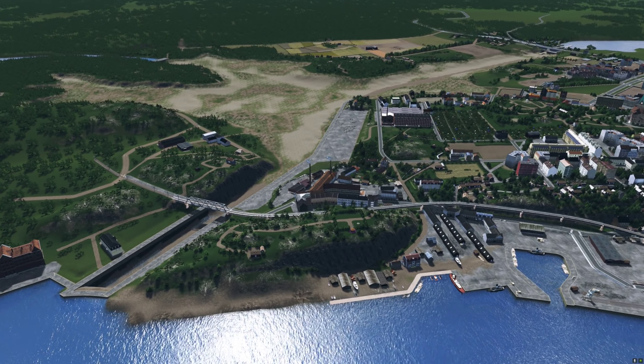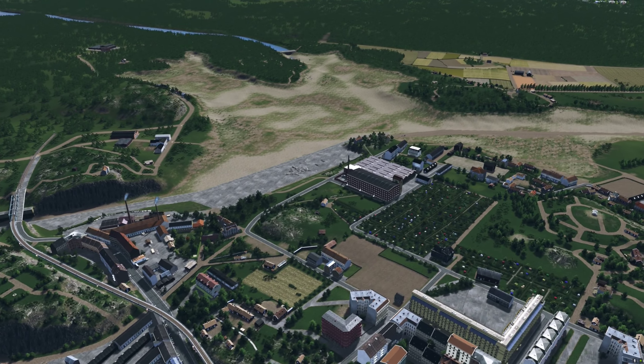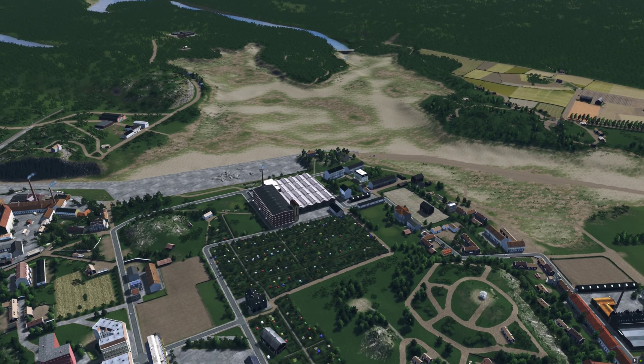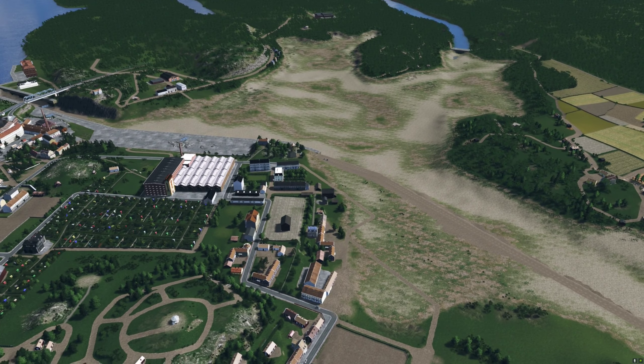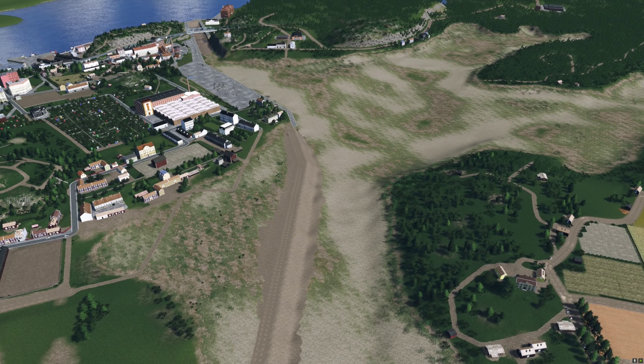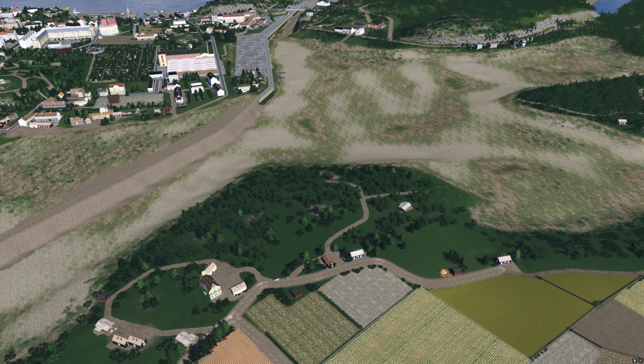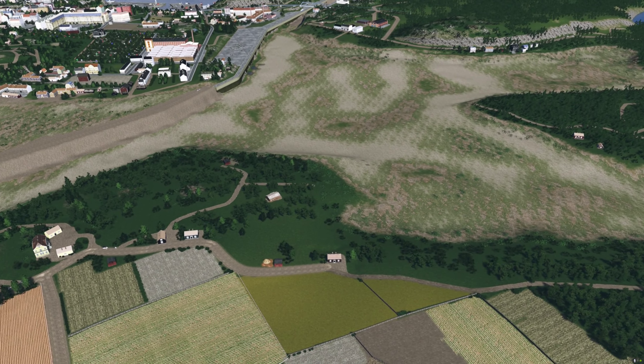During the construction, about 2.5 million cubic meters of rock, soil, and mud were removed. Around 90 tons of dynamite were used, and several workers got killed. In the spring of 1925, the work was completed and the water was released again. Ship traffic started in 1926.